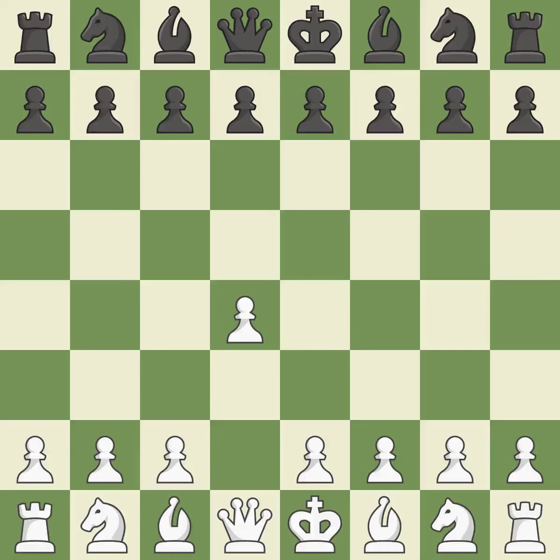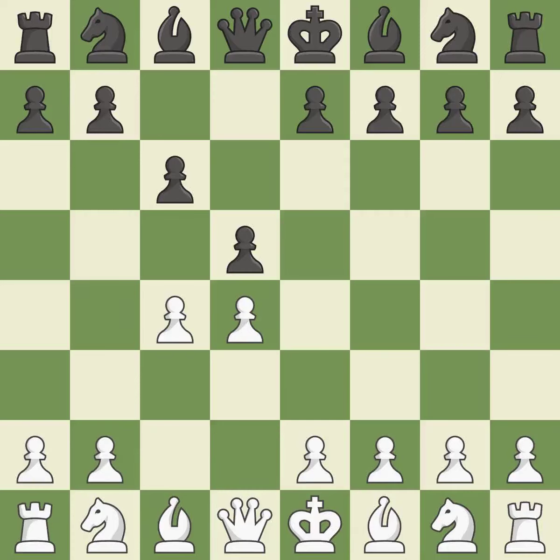Opening with the queen's pawn, the move d5 establishes control over the e4 square, frees up the light-squared bishop, and builds a presence in the center. A wing pawn is available in the Queen's Gambit to attack the center and divert Black's attention away from the e4 square. The d5 pawn is supported by c6 in the Slav defense. The d4 pawn is safeguarded and under control thanks to Nf3. Nf6 develops the knight toward the center, adds support to the d5 pawn, and controls the e4 square.